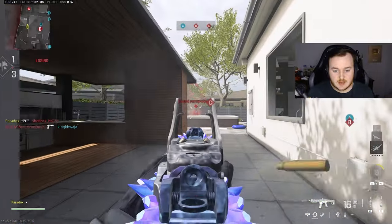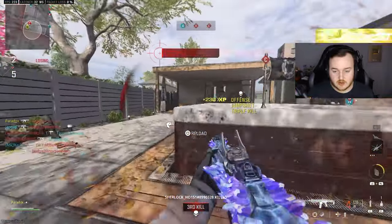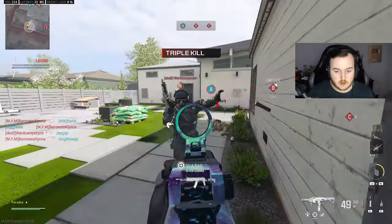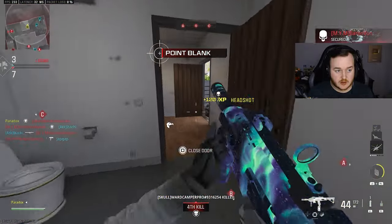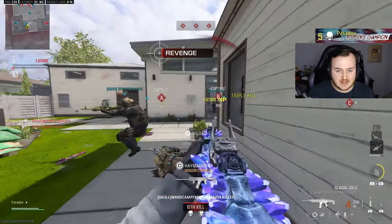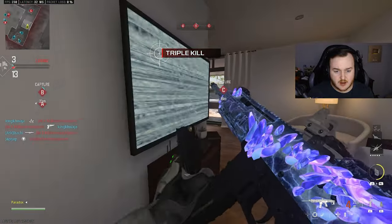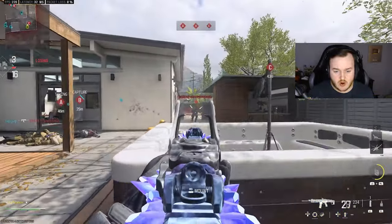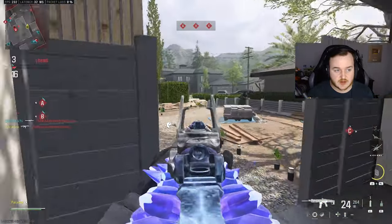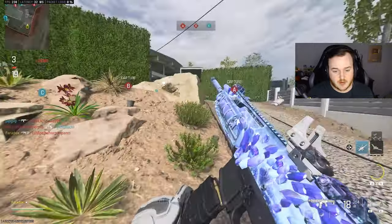First kill with the MCW. Second kill on Stash House. Third kill on Stash House. We have a lot going on here. I think that bunny skin is using a haymaker — I want to be wrong. I hope it's not a haymaker because that would be really annoying to go against right now. Let's start setting the pace here.